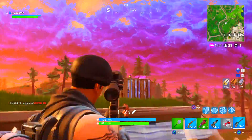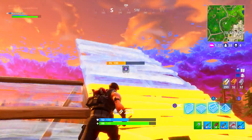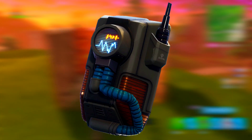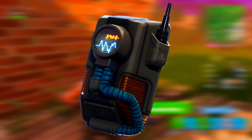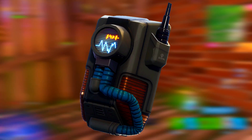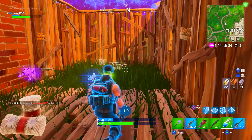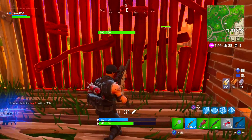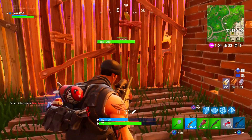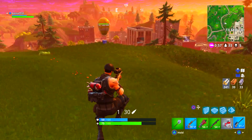Next off we have one of the Season 3 battle pass back blings — this is the Dark Matter one, the one that comes with the Dark Voyager. I absolutely love this one. It's got like a heartbeat thing on the back and an orange sort of glow on it — really cool. It's honestly like the Astro one but blacked out. It goes well with the Dark Voyager of course, and a lot of other skins, including the John Wick skin. I really do like the Dark Matter back bling. It's unlocked at around tier 70 or 71, so it's quite a grindy back bling to unlock.